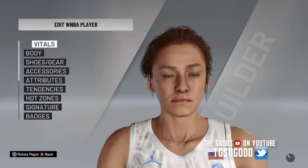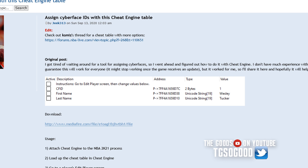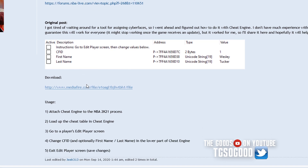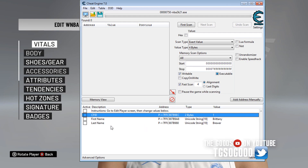This player has a real picture but she doesn't have a real cyber face — she actually has a female create-a-player face. As I showed in the last video, you can go back to that video and download the cheat table from the link. You need Cheat Engine and that cheat table. When you're in Edit Player, these values will populate, and when it says one for the CFID, that means it's a create-a-player face — and it does say one here.